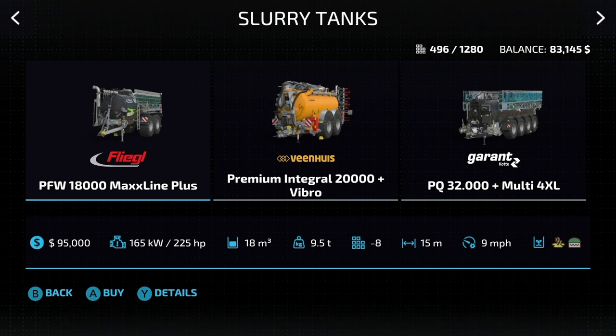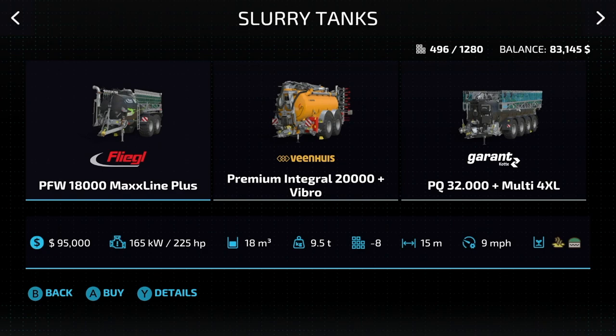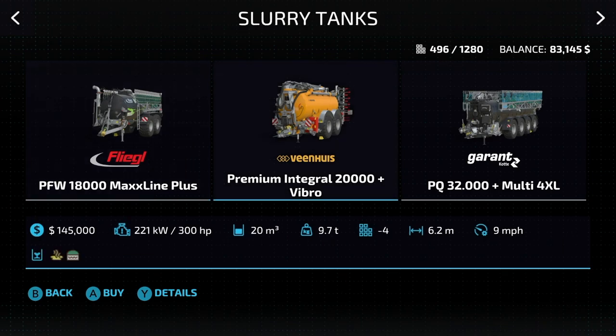If spreading slurry or digestate is more your thing, we can do that too. We've got three different spreaders and they can all do slurry and digestate. The Flegal PFW 18,000 is 18,000 liters, 15 meters at 9 miles an hour. The Vinhuis Premium Integral 20,000 Vibro requires 300 horsepower, 20,000 liters, 6.2 meter working width at 9 miles an hour. And then the largest — the Grant — requires 425 horsepower, 32,000 liters, three slots, 30 meters at 9 miles an hour. He's a big boy.